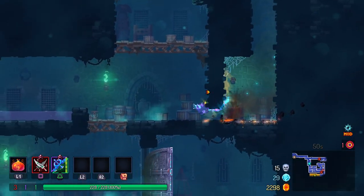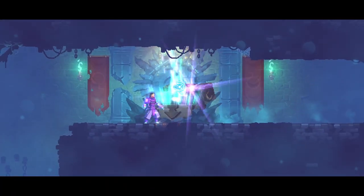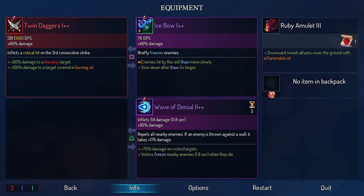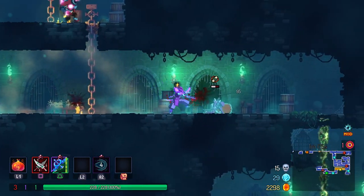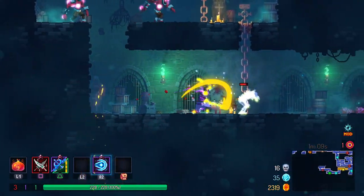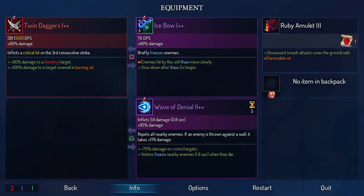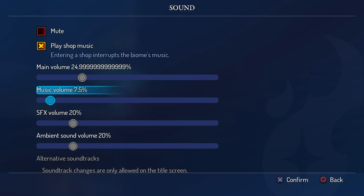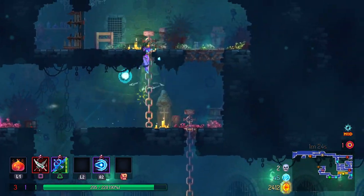We can actually do some good stuff in terms of freezing our enemies here. Where do we want to go? We can go down this way. We got a chest — wave of denial. I don't know if I unlocked this one on-screen or not. I also got the ability for things to be plus-plus when we find them, which is really nice. Should help with fighting through this boss cell, because this boss cell is going to significantly increase our difficulty.